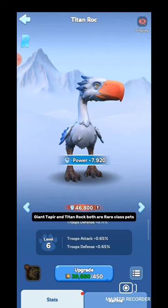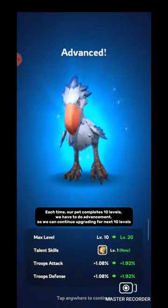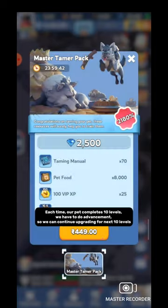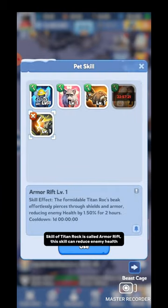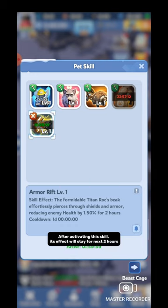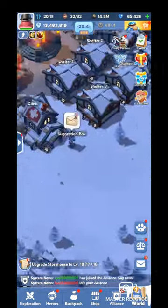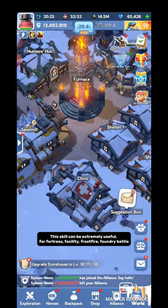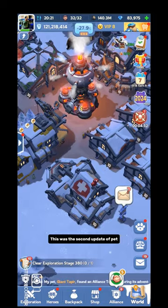Giant Tapir and Titan Rock are both Rare class pets. Each time our pet completes 10 levels we have to do advancement so we can continue upgrading for the next 10 levels. The skill of Titan Rock is called Armor Rift. This skill reduces enemy health — at level 1 it reduces enemy health by 1.5%, and after activating, its effect stays for the next two hours. This is the first combat skill of any pet; all previous skills were development skills. This skill can be extremely useful for Fortress Facility, Frostfire, and Foundry Battle.